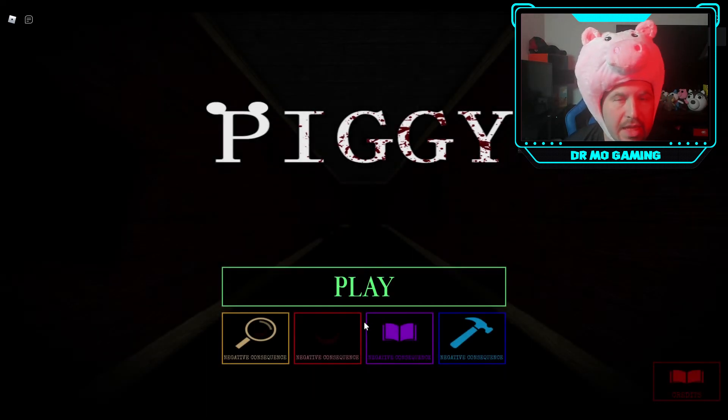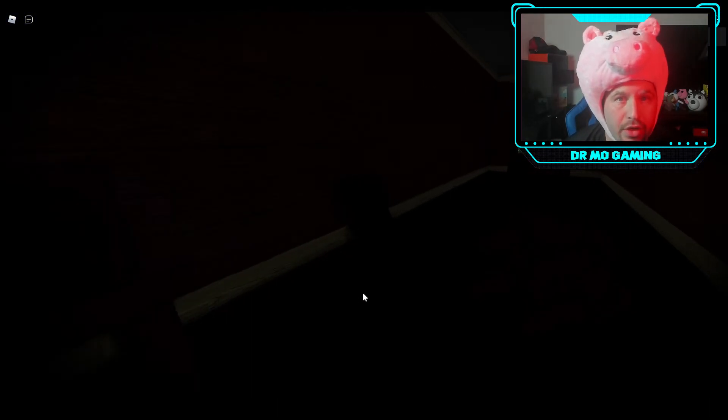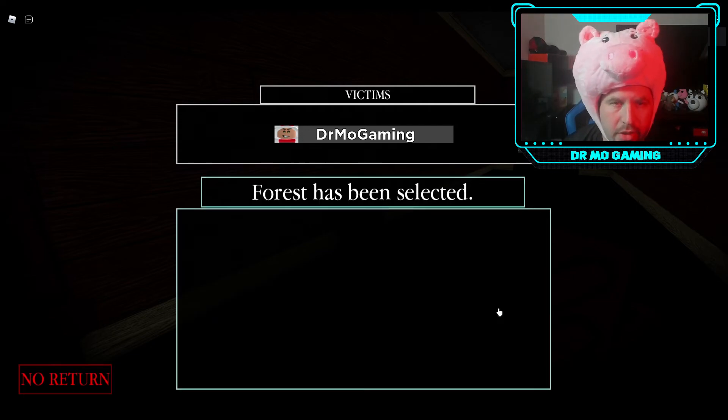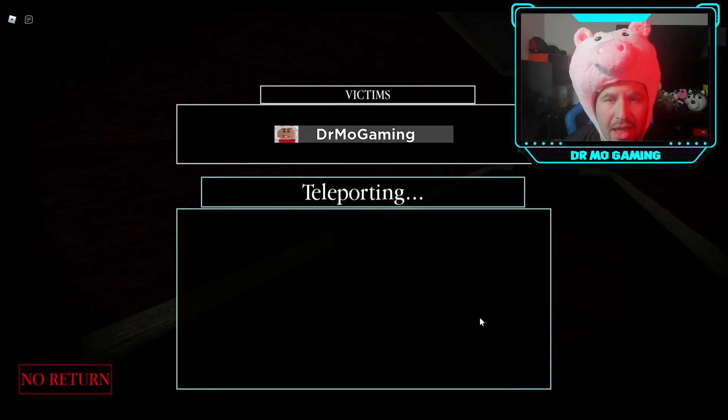Hey everybody, Dr. Mo here and we are about to play Piggy: Result of Isolation, Chapter 4, The Forest. One thing that's changed is that it got nerfed. I've already made the video on how to survive and escape the hard mode, but they made it a little bit easier. I'm about to go through exactly how to escape the easier way now, since there are a couple different steps.